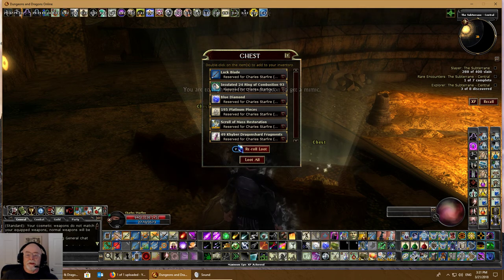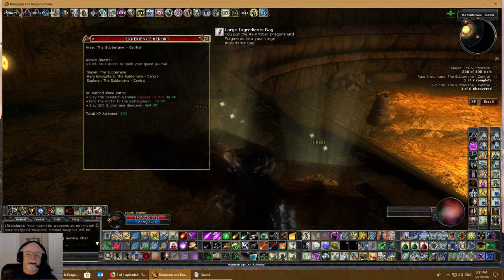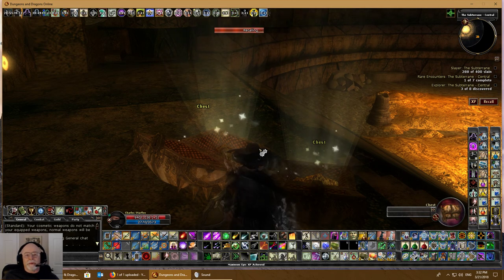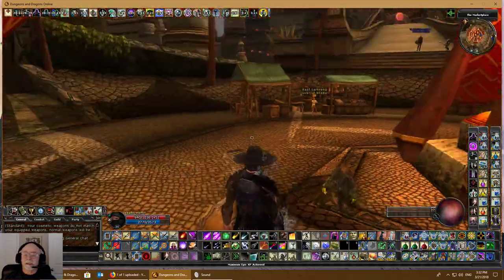I get a luck blade. What is a luck blade? A luck blade is a short sword — it has three augment slots: orange, purple, and red. It is good luck plus one to saves and skill checks. It's a plus two weapon and it's level eight. You're kidding me — it's a level eight weapon? And this area is level 21 central. So why did I end up with a level eight weapon in a level 21 explorer area? That's just the way things go in DDO.